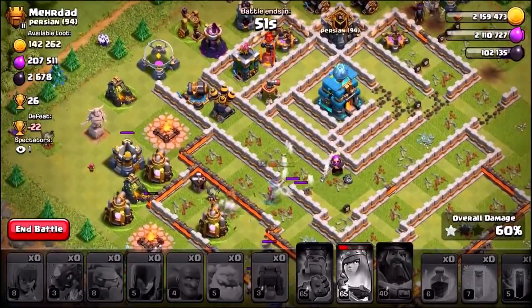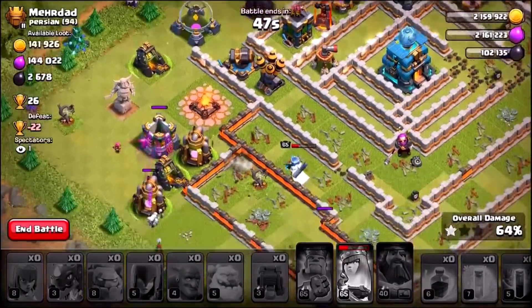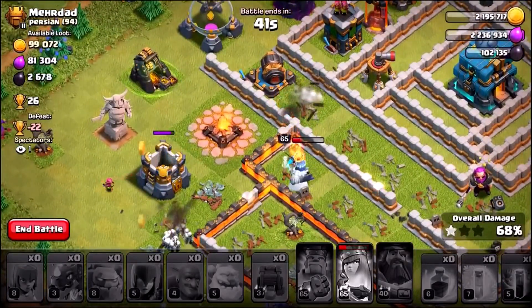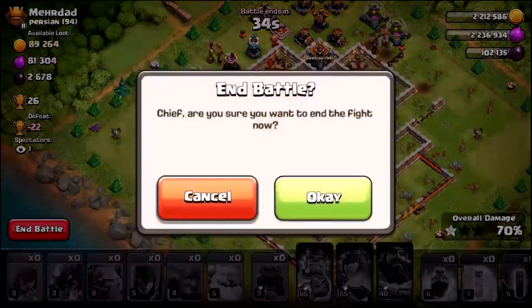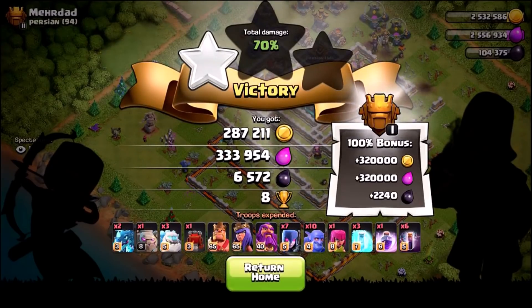We still got so much dark elixir. We did miss that drill though. Can we get 70%? That would be awesome — getting a 100% bonus. There's 69, and we're gonna get 70 from the gold storage. Let's end it there, collect all that money, and go back and do some more upgrades.